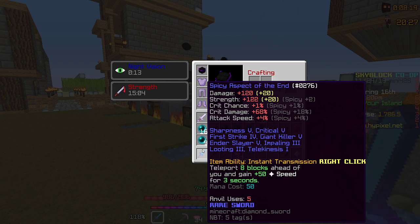But before I put these Hot Potato Books on, I was probably doing 8,000-9,000 damage. Now I can do the full 13.5k damage required to one-shot the Zealots. Which is pretty good — it's an Aspect of the End, it's an easy sword to get. But I cannot stress this enough, the Hot Potato Books are pretty necessary.